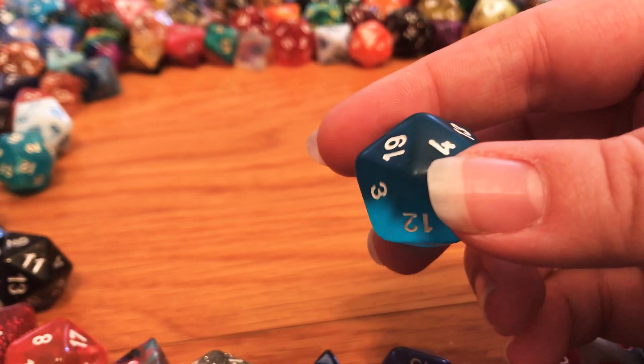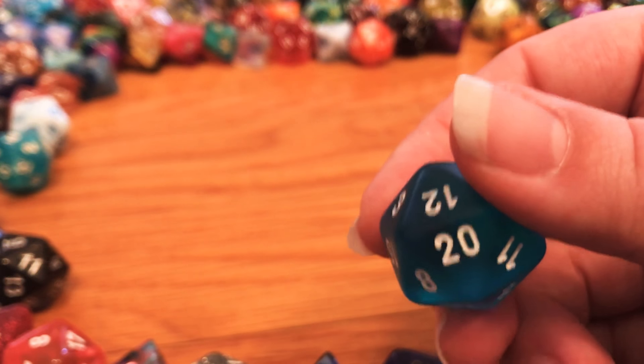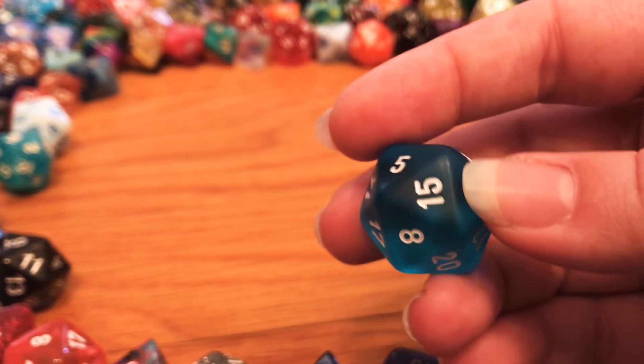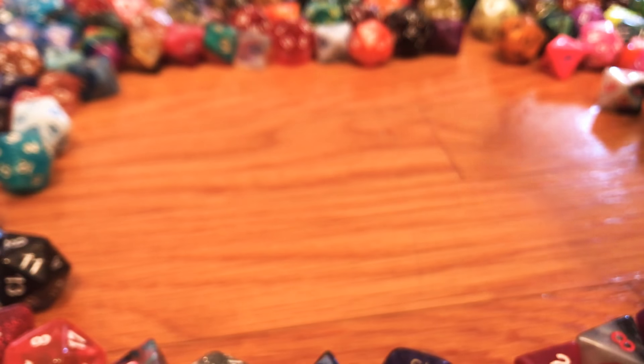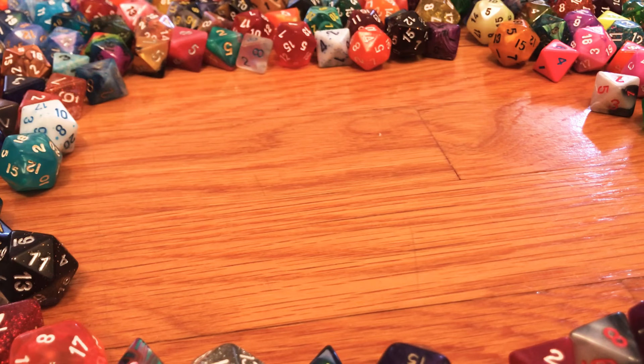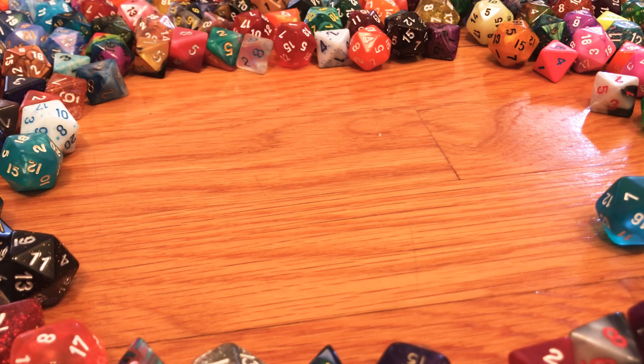Next up, an old Chessex frosted die from before they standardized their mold — this one always makes me think of a blue Hawaiian. Rolled a four. One, two, three, four — favorite character type to play, from Dr. Dandy. I didn't mash the characters — that's all there is to it. I like being able to run in and hit things, and it's great.